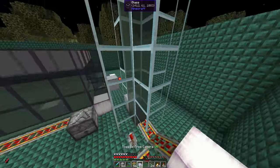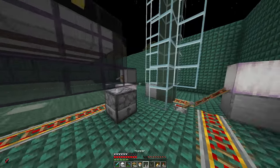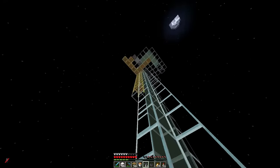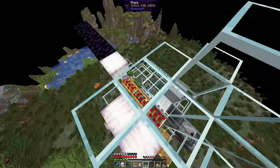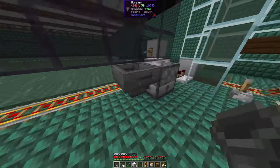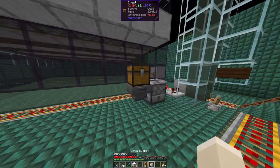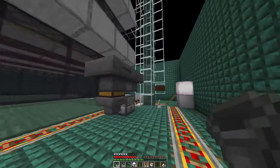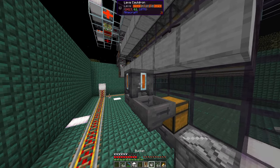Now we need to break the minecarts and feed them back into the dispenser. We can have the minecarts come down one block after this block. What we need is a buffer for the minecarts: one hopper going into the dispenser, a chest or barrel on top, then two more hoppers — one going into the chest, the other into the first hopper. Put a cauldron on the second hopper and fill it with lava so it can break minecarts.